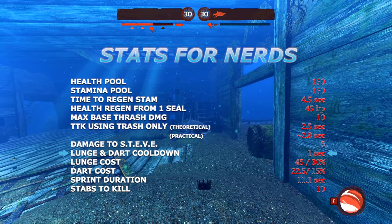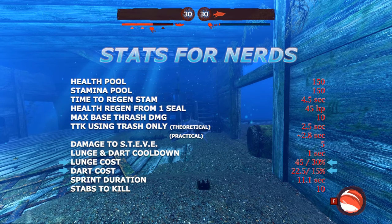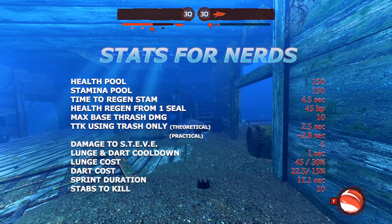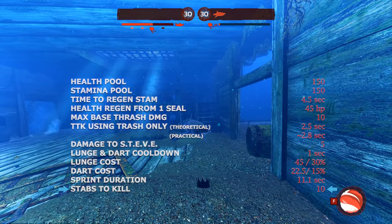The time between lunging and darting is a flat 1 second. A lunge costs 45 points of stamina with a dart costing 22.5 points — 30 and 15% respectively. The Thresher can sprint for 11.1 seconds before running out of stamina. And finally, it would take 10 stabs to kill you from full health.